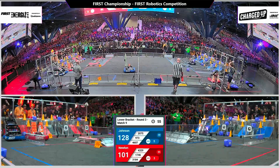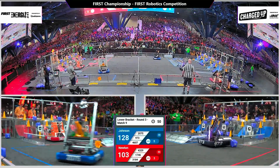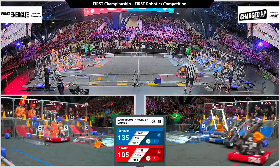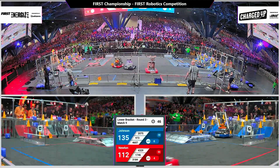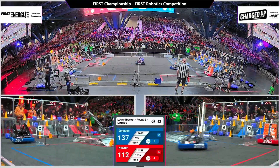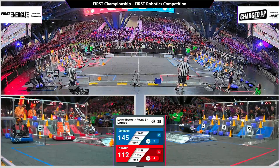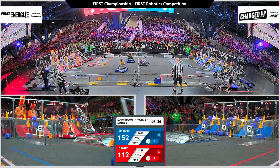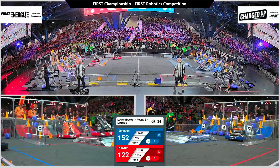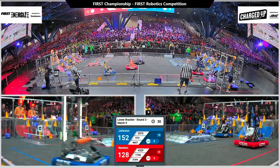Less than a minute for play now, here in match number nine. CIS 4607 aiming low as the first two rows are complete thanks to 2075 — seven links, two to go on the Johnson side. Newton has five links; 3185 working on the mid node for three, and we're in endgame.